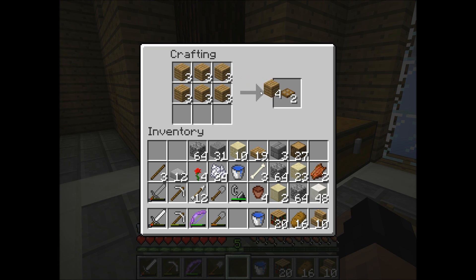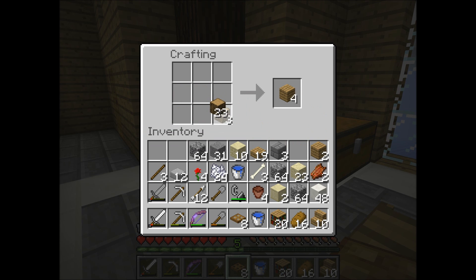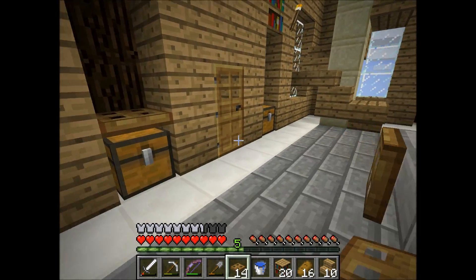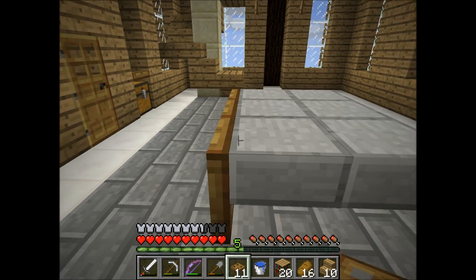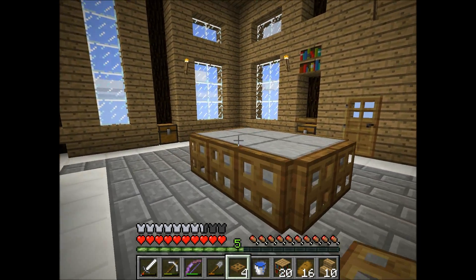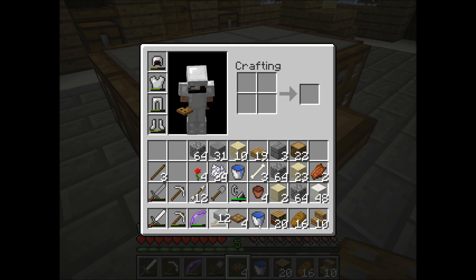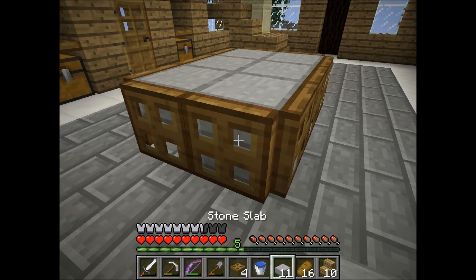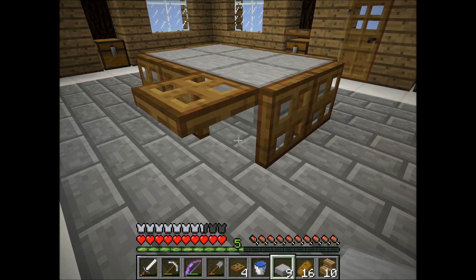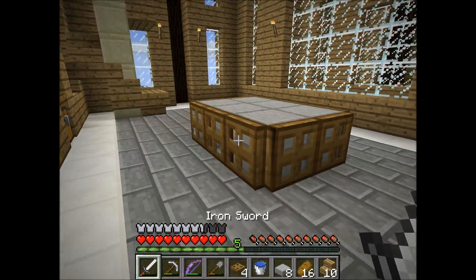This is not going to be enough. Let's make another set. Maybe a couple more sets. There we go. This should definitely be enough. Let's put this one back. That does look pretty good. But maybe in the corners I should put some of these. This is not bad. I was thinking about putting signs around the edges, but I think trapdoors look better because they actually go all the way to the ground.